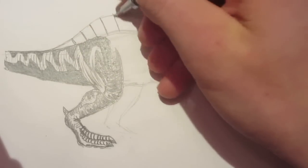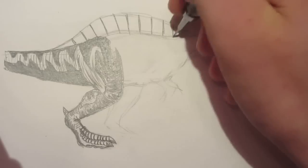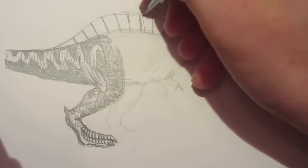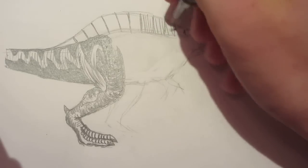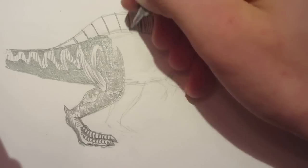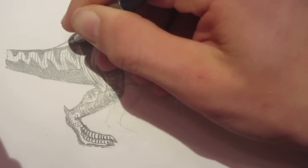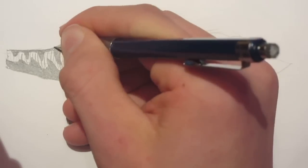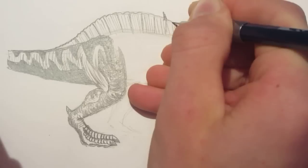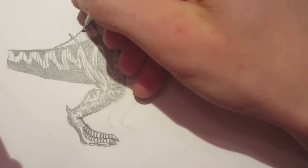With these lines — which represent the bones that support the sail — they do have spikes on top; the top of each one has a spike. It looks a little bit rough on the top, so we'll give it a rough texture and put in the spikes.